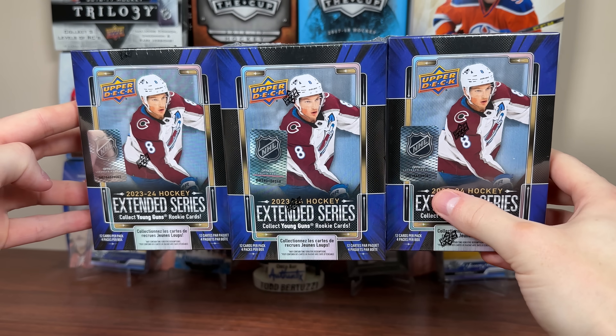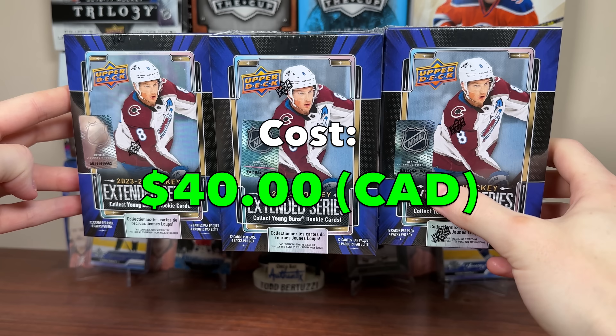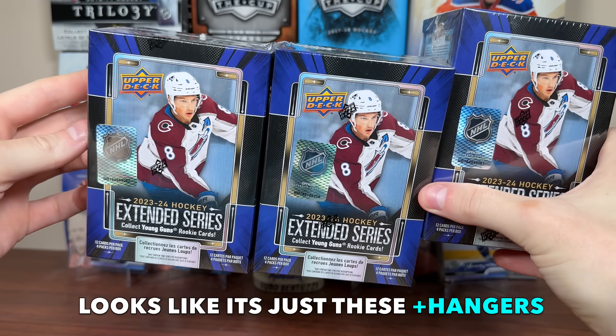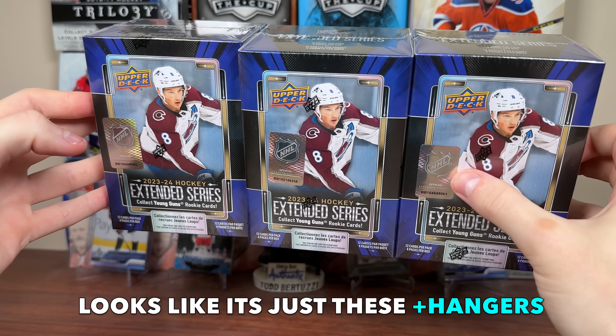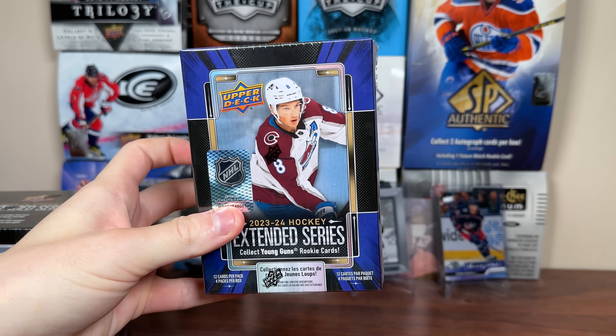So we got three blasters of 23-24 Extended Series. These blasters cost $40 Canadian — I've seen them for $30 US on the Upper Deck Store. A bit much. You also have to factor in that the retail configurations for Extended are very limited: no tins, pretty sure there's no oversized young guns. So the retail offering is very limited for Extended. But we do have these blasters which come with four packs, 12 cards a pack. What should we expect in here?